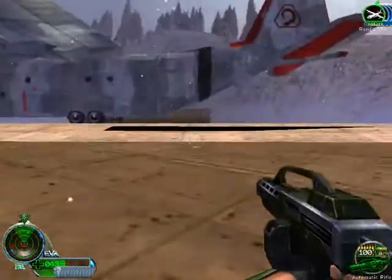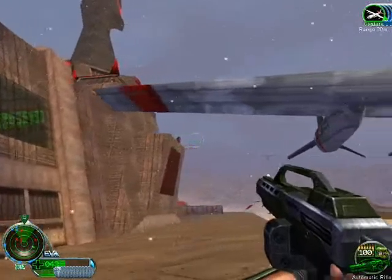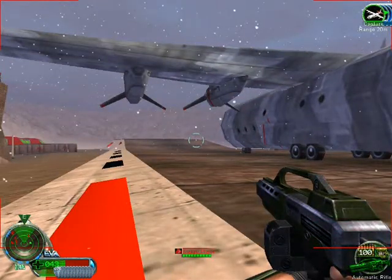Get out the drill, Havoc. Take out the master control terminal to disable the Hand of Nod. Take out the master control terminal.